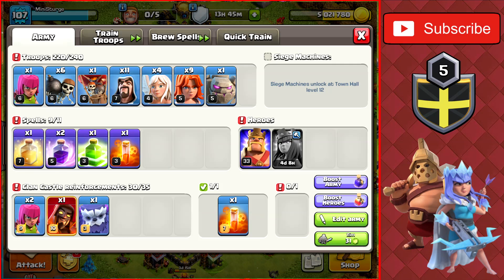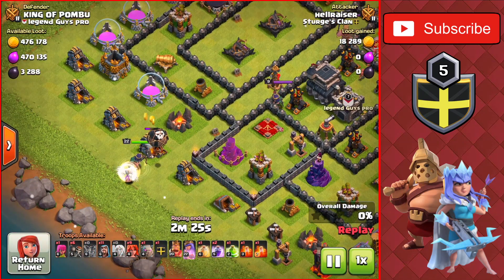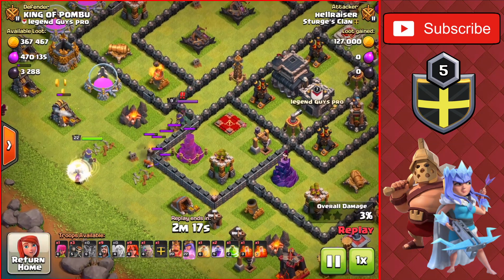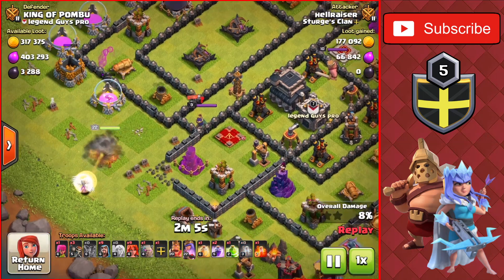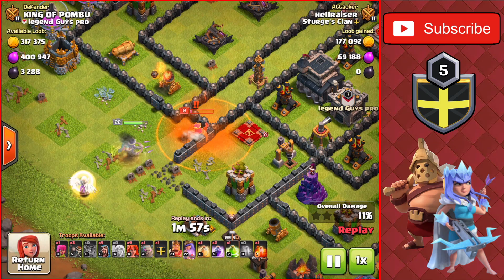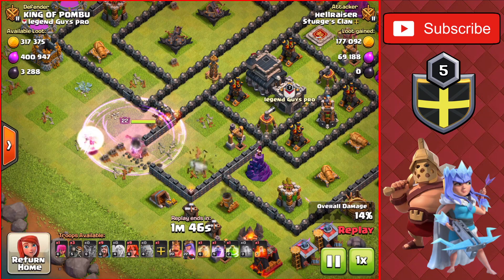The fifth and final attack strategy is GoWiVa — Golems, Wizards, and Valkyries. We replaced the Pekkas with healers here. We start the Queen Walk on the left side going for the enemy Queen, hopefully taking out the Clan Castle troops too. Be cautious of Clan Castle troops when using this as a farming army — there will eventually be some. I've used this primarily as a pushing army and it works very well, and also in war. We drop the poison spell on the enemy Queen, taking her out with our Queen, then move over to the right toward the Queen Altar, taking it down. We drop a Rage spell to push through the Archer Tower quickly and meet up with the rest of the troops at the bottom of the base.